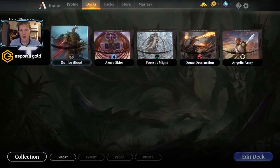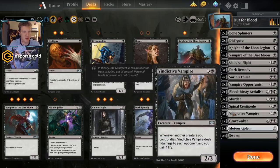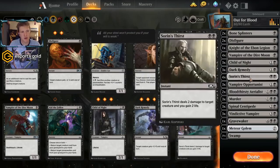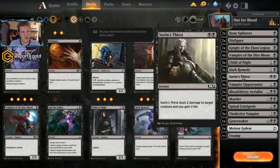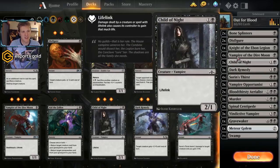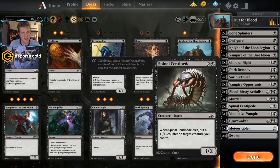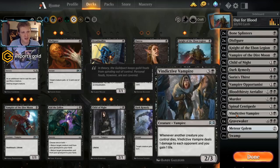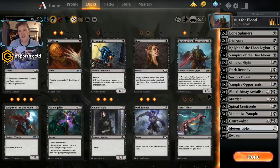You guys voted overwhelmingly — almost half for mono black. Mono black will probably be a tough one to make work because it doesn't have a clear identity: should it be aggressive, should it be controlling? The deck as given is a little bit of both. We have cards like Murder and Soren's Thirst — I opened a whole bunch of those. We have a lot of removal spells but some vampire tribal stuff without any payoffs. Spinal Stampede gives a plus one plus one counter — not very good. Vindictive Vampire is pretty medium, and no zombie payoffs either.